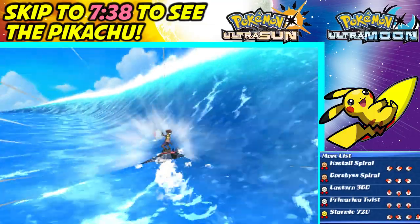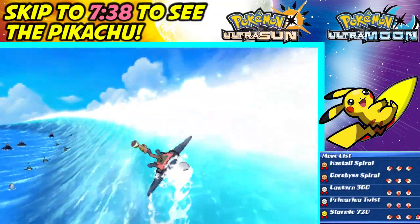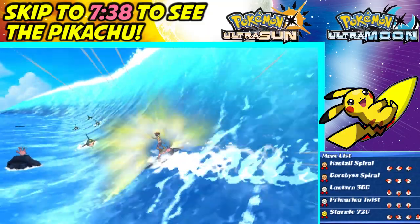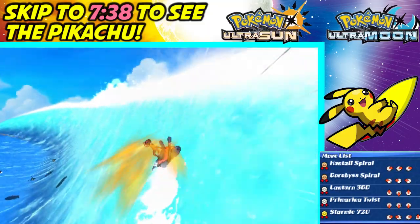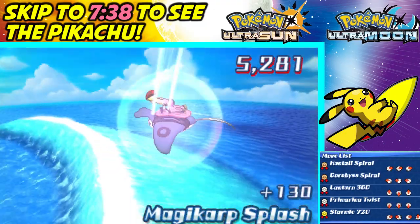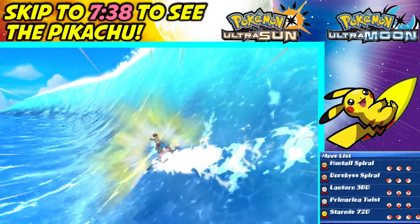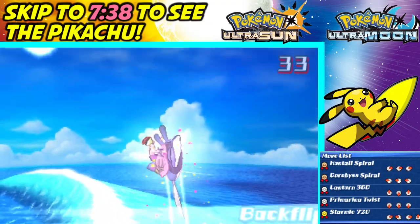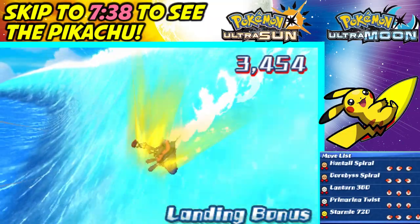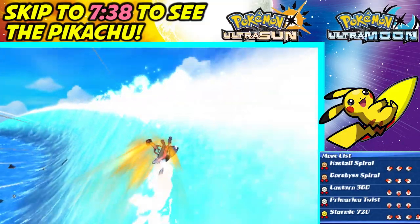Okay, I crashed into this. If I end up failing miserably I'll just cut ahead to when I beat the score, because it'll be tedious if I spend an hour trying. You'll definitely want to see the Pikachu, so I'll be showing that regardless. Here are some taller waves — the Lantern move gives you more points on taller waves, so we're gonna try to combo those.